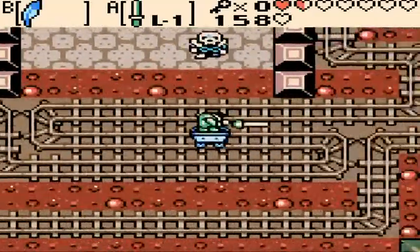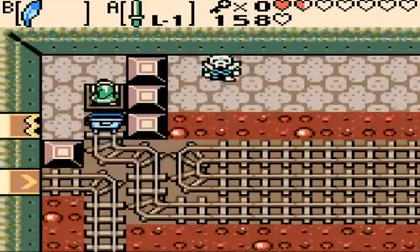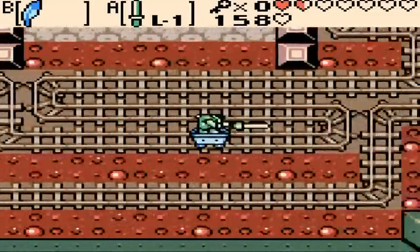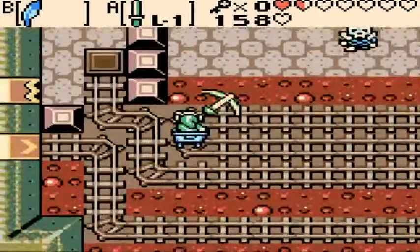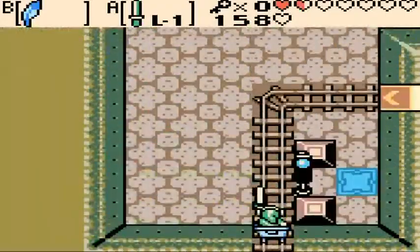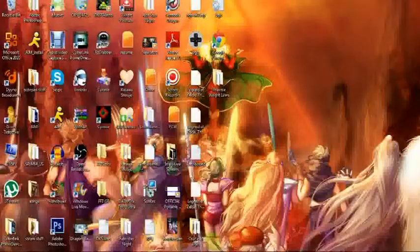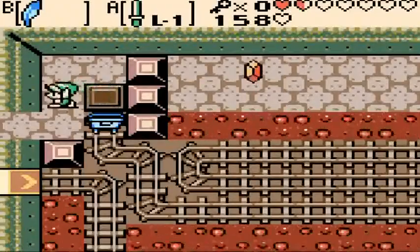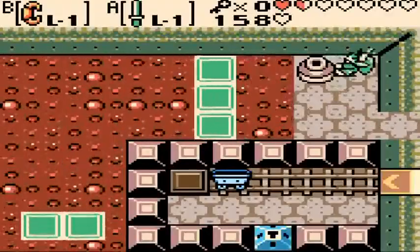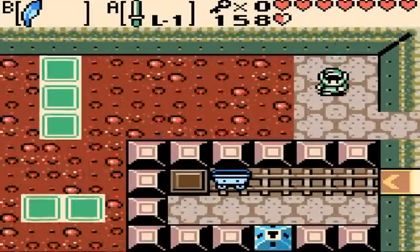Come on Stealthos! He's always just out of my reach! I'll be back when I beat that Stealthos! Alright, we're back — the Stealthos has been defeated and now we can move on! Please, for the love of God, let there be a — FAIRY! Oh my freaking goodness! Thank you! That is incredible!